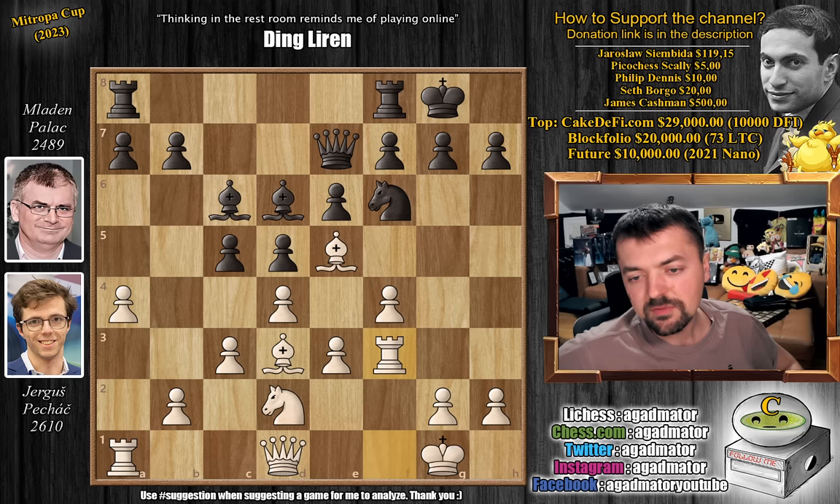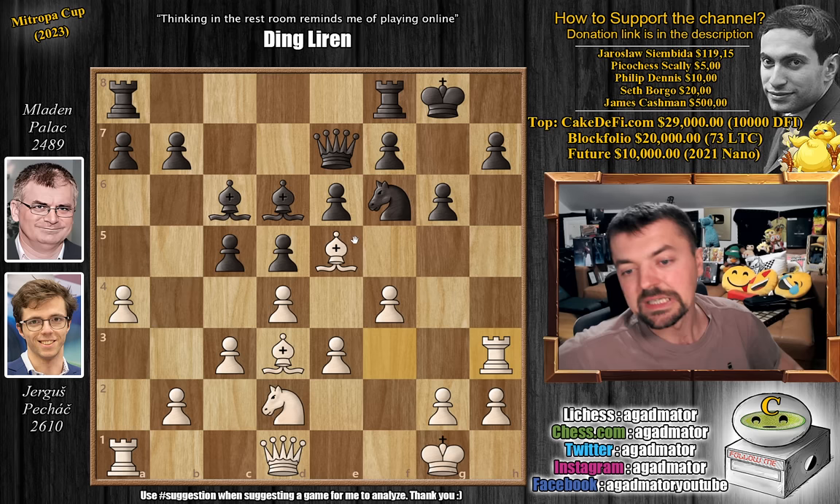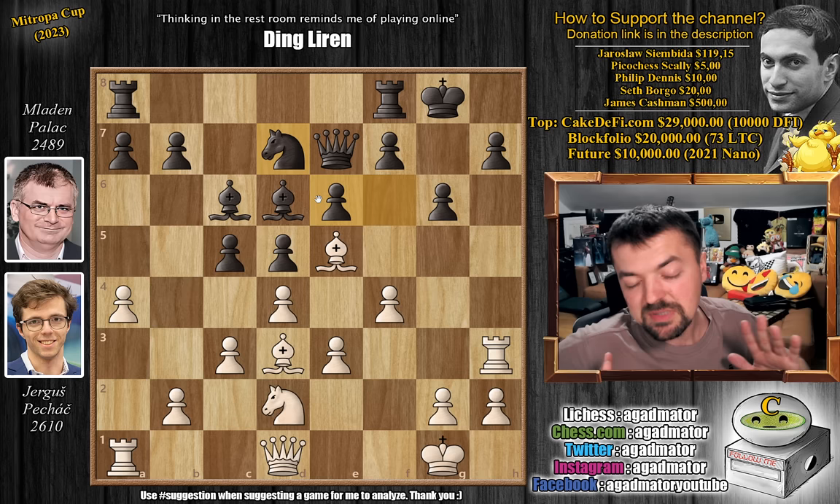And here rook to h3, getting the rook into the attack. If your spidey sense wasn't going off on the previous move, now it should be screaming. Because bishop captures on e5 is a must here. However, knight to d7 was played, threatening to pick up the bishop with the knight. But now the game is completely winning for Yergush. Feel free to pause the video and find the win for Yergush.